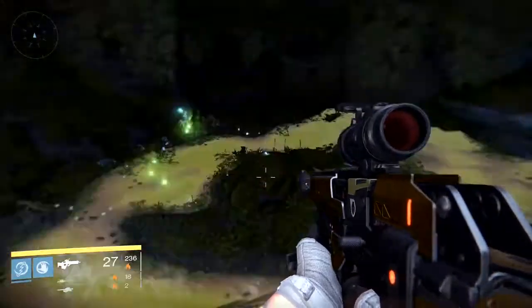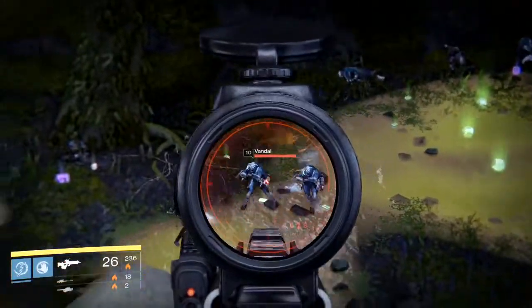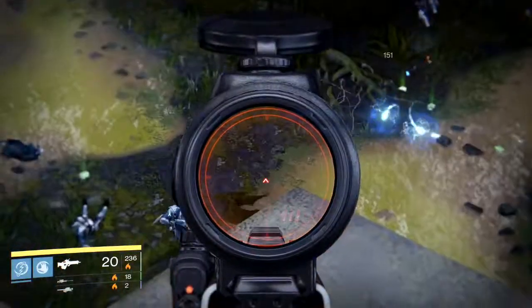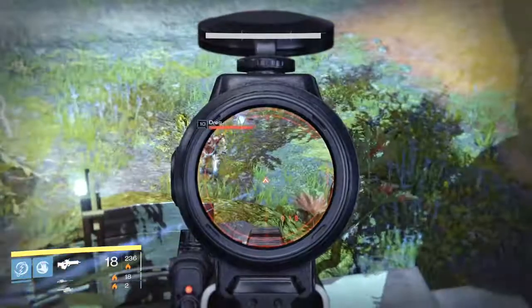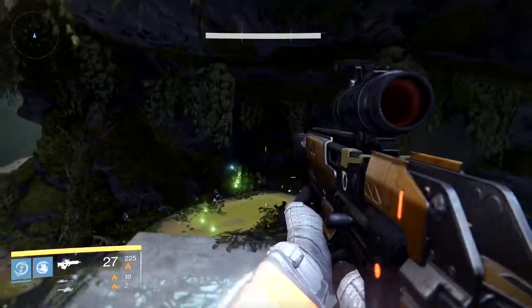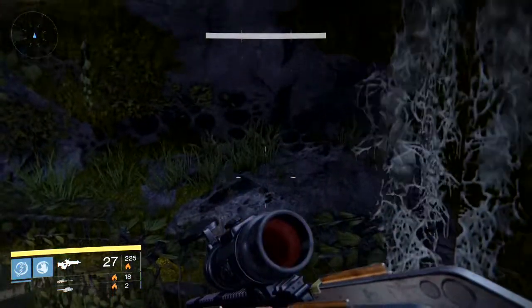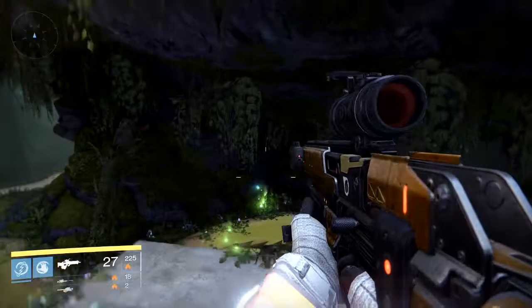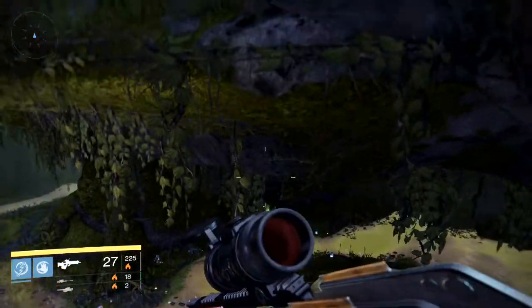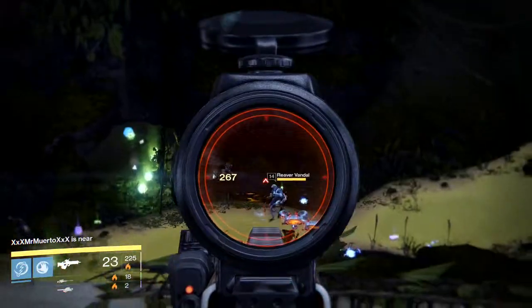Come through this way, clear this section, and stand on top of this rock — that's really it. You're gonna get major Vandals, major Dregs, and sometimes they automatically spawn. Just come over here, jump, and keep jumping. Eventually they're gonna come out. Sometimes they take forever, sometimes they don't.